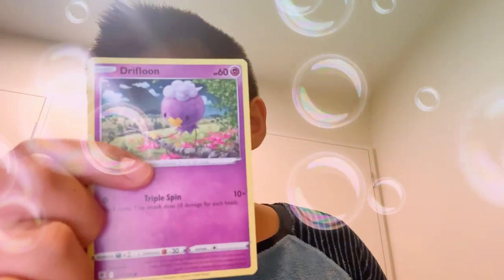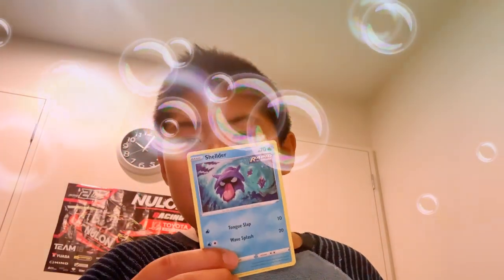I don't know how you pronounce that — Drifblim. We have a Haunter, Gastly. We have a Galarian Slowpoke, a Clobbopus, a Horsea, a Clauncher, a Marshtomp, an Azumarill, a Basculin.